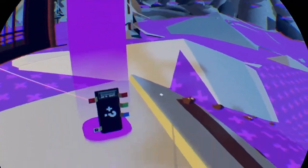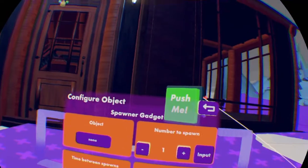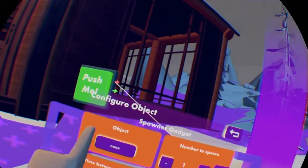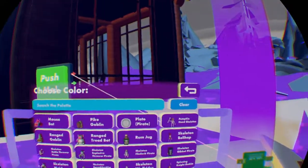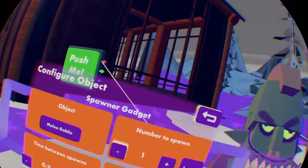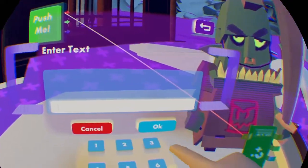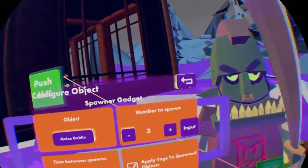Once they're connected, you want to go to your Maker Pen menu and go to Configure. You want to click on the Spawner Gadget, and this will pull up a menu in your palette. There will be a section called Object — when you first spawn it in it will say None. You want to click on that, and now you have every enemy or almost every enemy. I'll just do the traditional Melee Goblin from Golden Trophy. I want to spawn in three, so you can do that by going to Numbers to Spawn. Time between spawns is just seconds, so we'll have two seconds between each spawn. Apply Tag to Spawn Objects basically means that if you want, you can apply a tag to the AI that you're spawning.